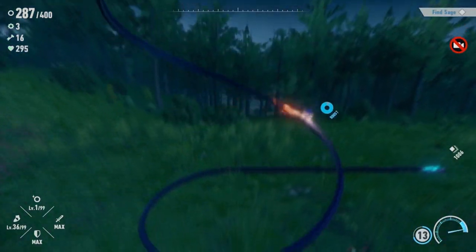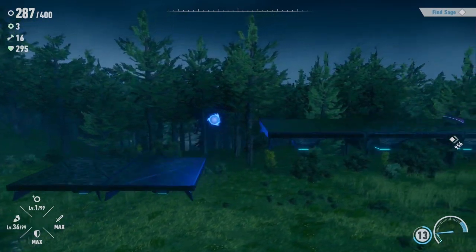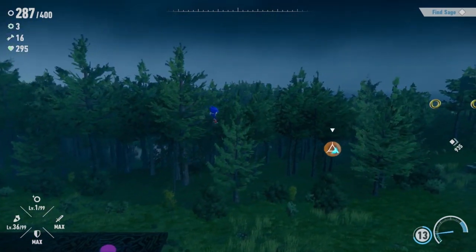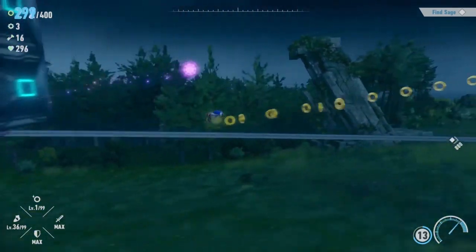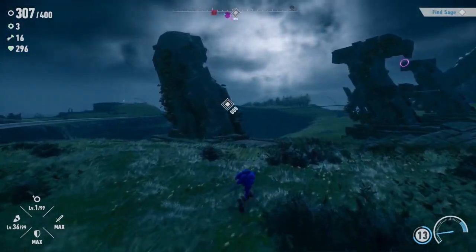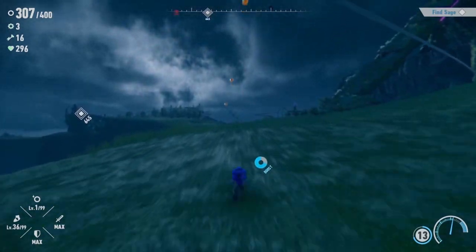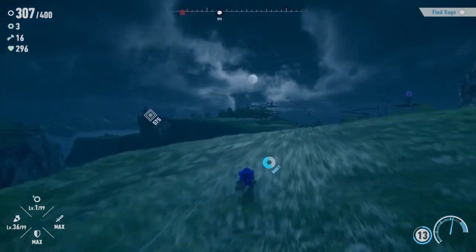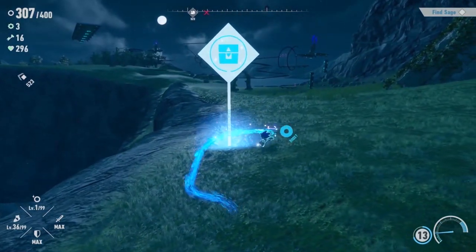Yeah I couldn't get anything out of that NPC — I could only use him to trade ring capacity for speed so it doesn't really mean anything at this point. So yeah, now we're heading for Sage.